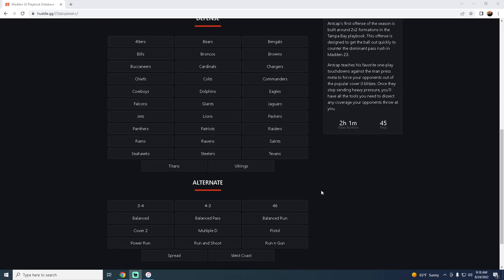I wanted to do a top five defensive playbooks breakdown, and I really wanted to talk about some of the meta things that you're going to be seeing on defense this year. As the year progresses, what are some of the shifts that might be happening in competitive Madden? So really excited to break this down.